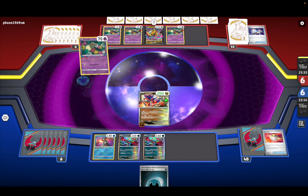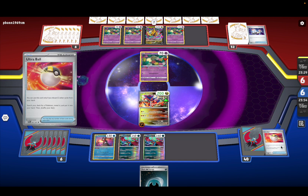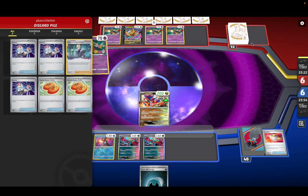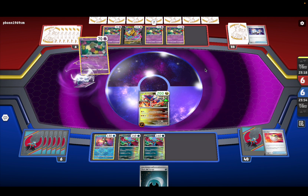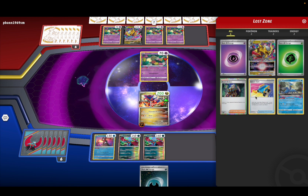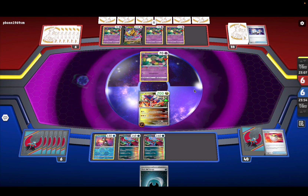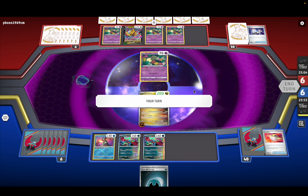I think what we should do is see what we get. I want to use Concealed Cards — I would love to use Concealed Cards. He's seriously using three Switches. He's put a lot of energies already, which could be good for us.